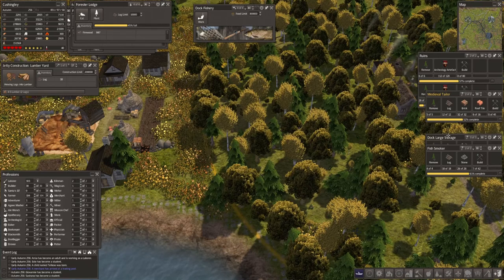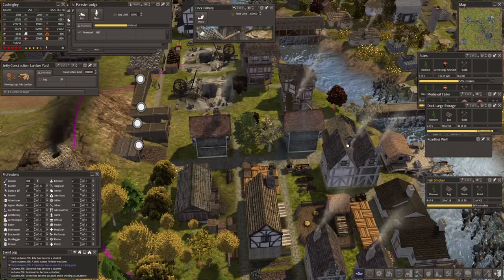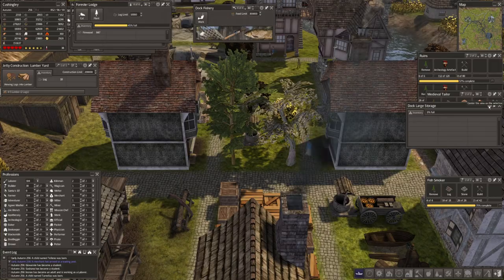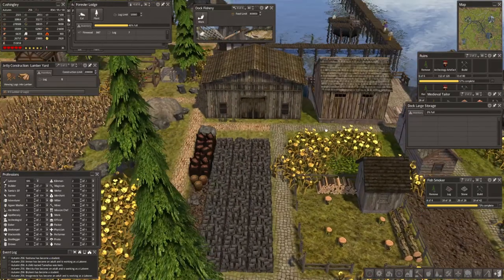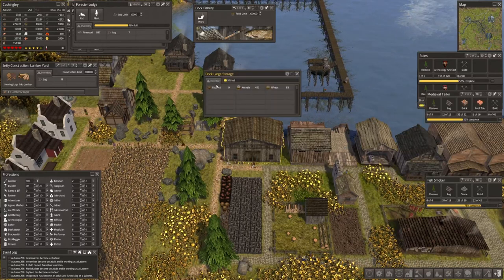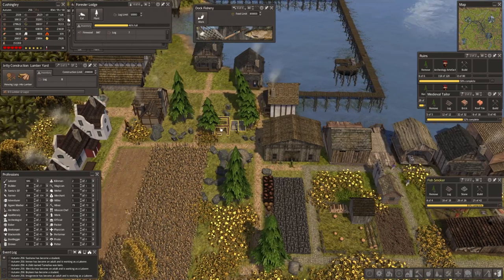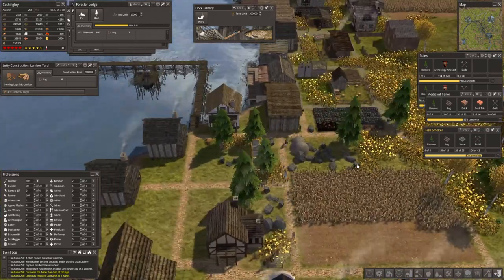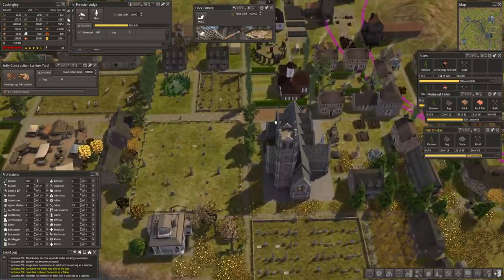We're getting there on the tailor. Large dock storage is being built and the roadless well is now built — it looks gorgeous. This one fits with the dock look. Inside: coconuts, kernels and wheat. And smoked fish — are you making smoked fish? No, not built yet — but somebody's already storing smoked fish there. That's brilliant.